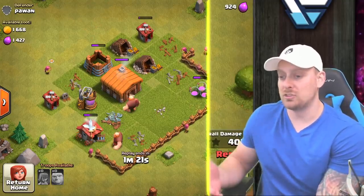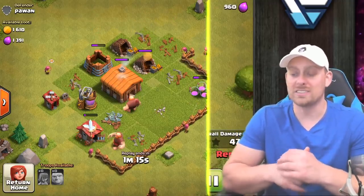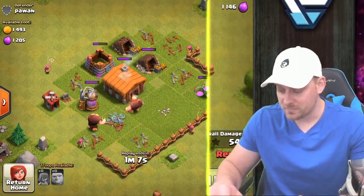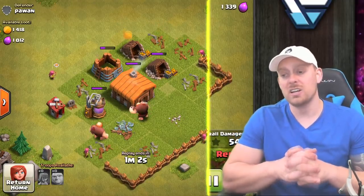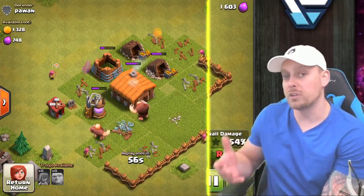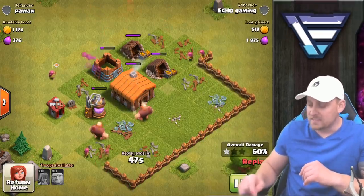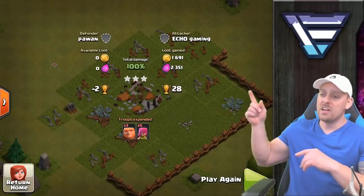At Town Hall 2 these are level 1 units because there's no lab available to upgrade them to level 2, and my barracks is still level 1 so I can only bring 20 camp space worth of units — that's 3 giants and 5 archers, or 2 giants and 10 archers, or a mix with barbarians. You don't have a ton of power, so to pull a three-star you have to think carefully. If a defense takes down a few archers or barbarians, the remaining troops won't be enough to finish the base in time.